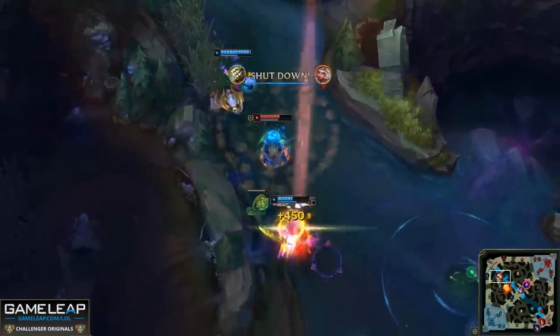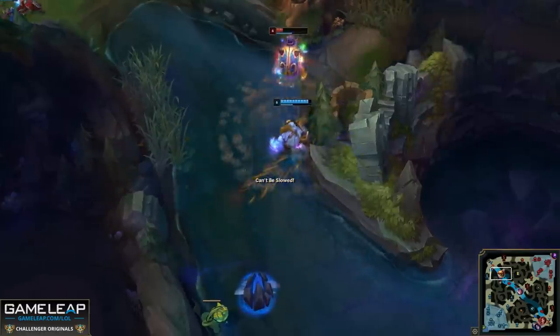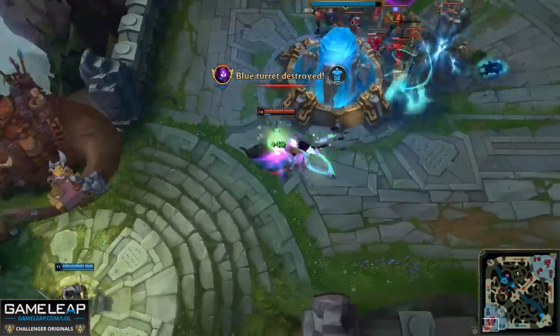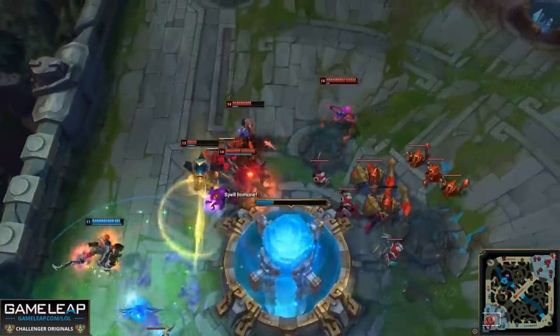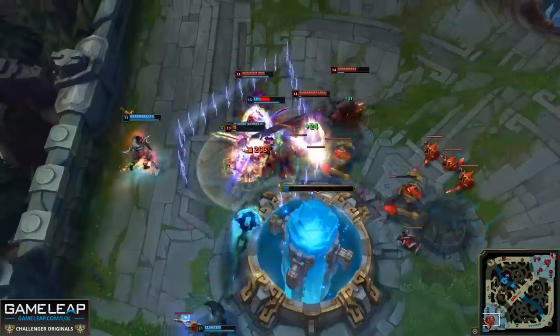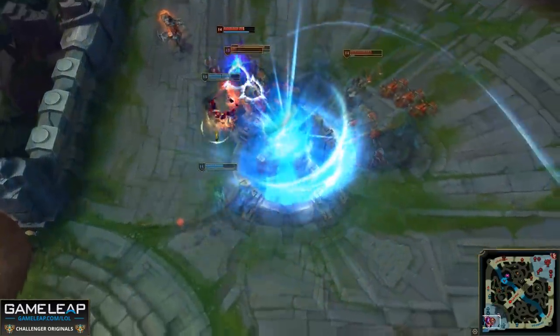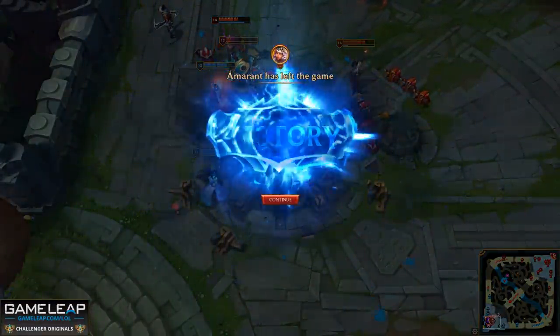And with that, we've reached the end. Remember, you don't need to learn all of these at once — take your time applying one per game. To recap: first, don't ward close to your lane. Second, don't ward without a reason. Third, don't place wards you can't defend. And lastly, don't just keep your warding trinket all game.